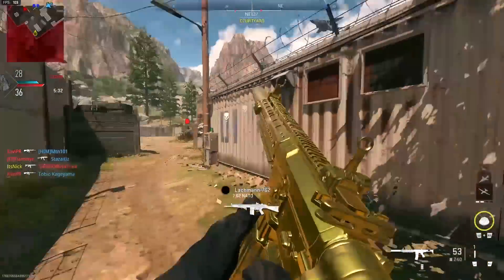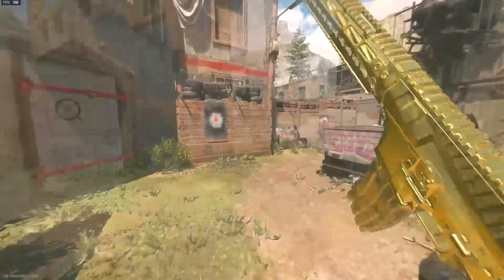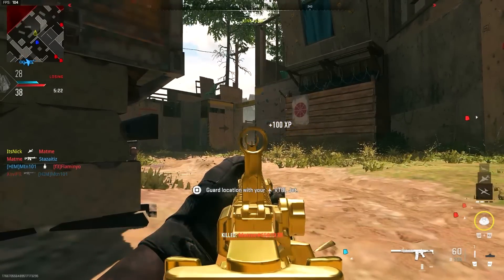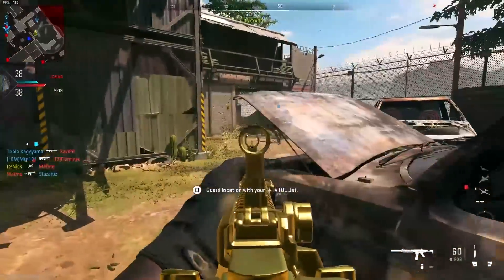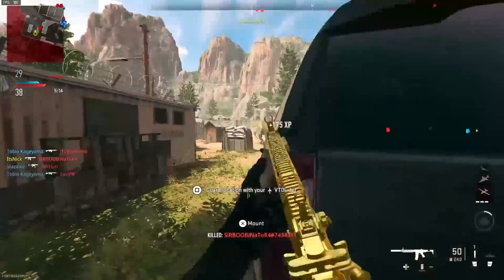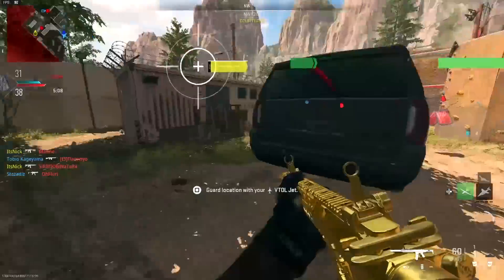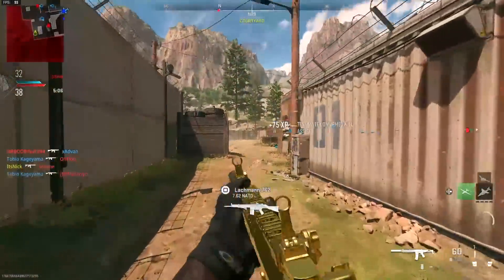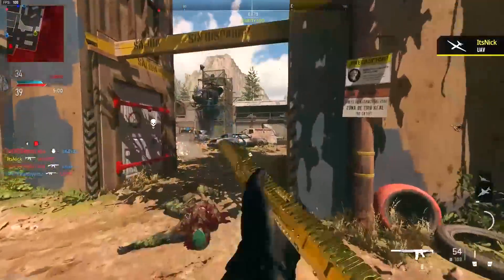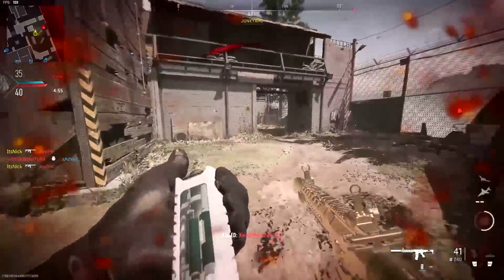The reason I made this class is because I realized the M4 was pretty decent at long range, but the ADS seemed very slow. I changed up a lot of attachments from my original setup and found this one is really good now. The last class I shared was meant just for close range — it's so fast and so good. I'll link that down in the comments so you don't have to go searching for it.